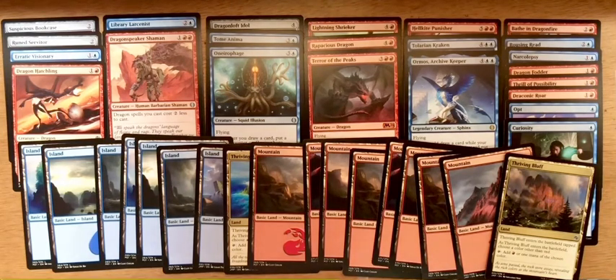Dragon Speaker Shaman allows me to get my dragons out earlier because it reduces their casting cost. Tome Anima is a little bit of a drawback — I need to be able to draw cards to get it through without being blocked. Dragon Loft Idol can be a great card if I have a dragon on the battlefield — it becomes a 4/4 flyer with Trample. In the dragon slot I've got Tear of the Peaks and Rapacious Dragon. Tear of the Peaks is just going to win the game if my opponent can't deal with it. I like Rapacious Dragon because it gives me extra mana where I can play one or two spells a turn or use it to get one of my bigger creatures out.